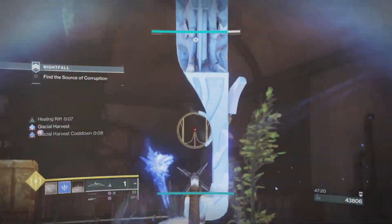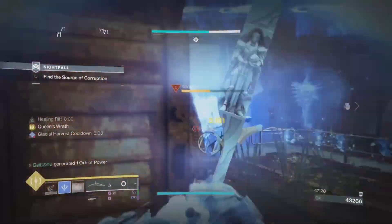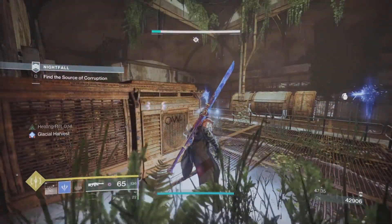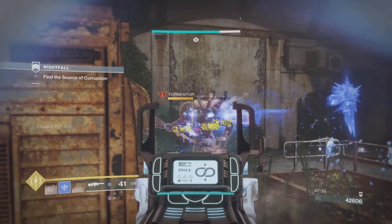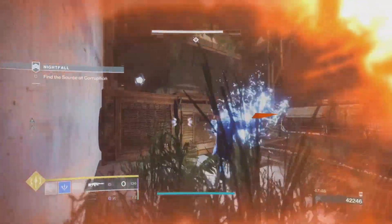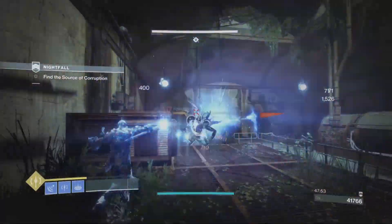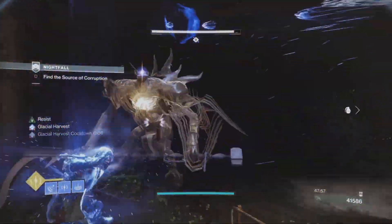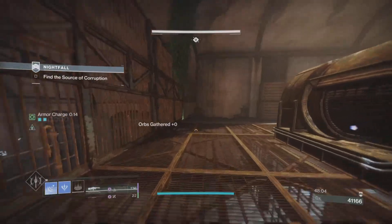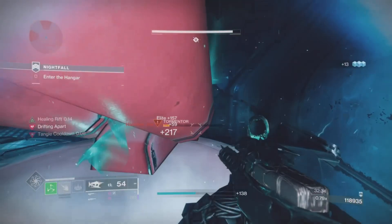Really, the same goes for all weapon loadouts — building your whole weapon slot around one enemy in a single encounter like a nightfall doesn't make much sense. When it comes to Tormentors, if you're struggling, pick a subclass that handles them through abilities, and save your weapon loadout for real damage against the boss, add control, and everything else. For me specifically, I'm going to run Stasis — keeping them frozen indefinitely while you deal with everything else sounds like the safest, most stress-free approach.